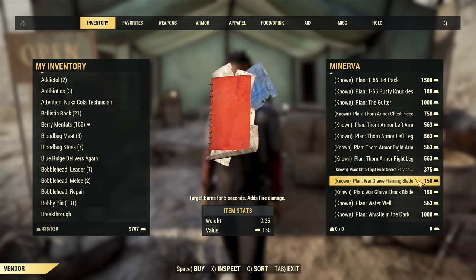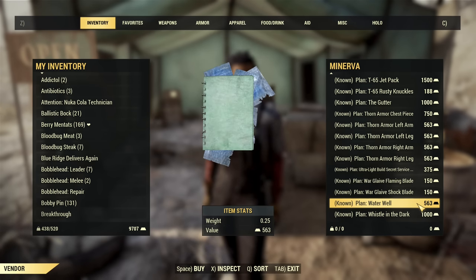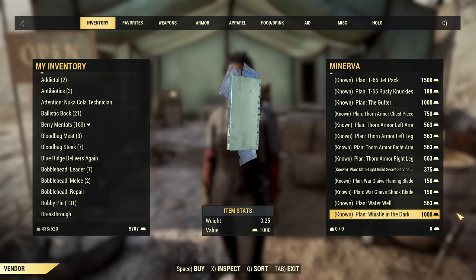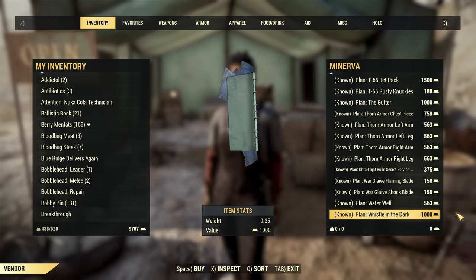Flaming Blade will be a Turtle Pick because you can use it for healing with Friendly Fire. After that there is the plan for Waterwell and the plan for Whistle in the Dark. This concludes the list of Minerva items for the next four days, so don't miss out on it.